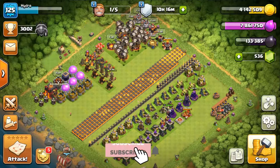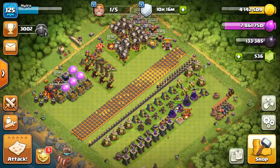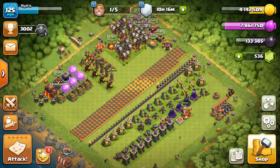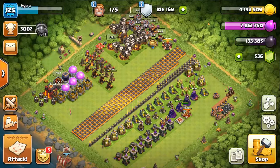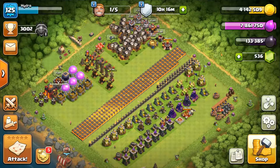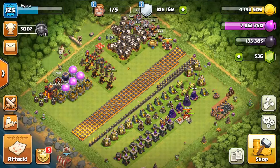Welcome back to another video of Clash. Today we're going to be doing some exciting stuff — we have a lot of things to do in our laboratory. Mainly we're going to use some books: books of fighting, books of potions, and we've got ruins of elixir to use.